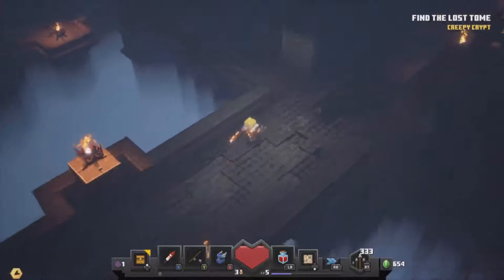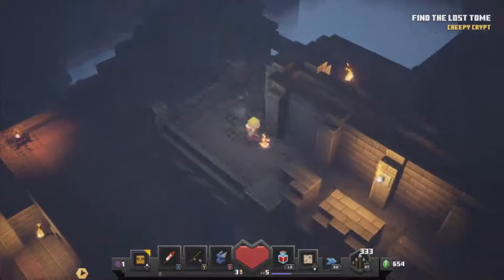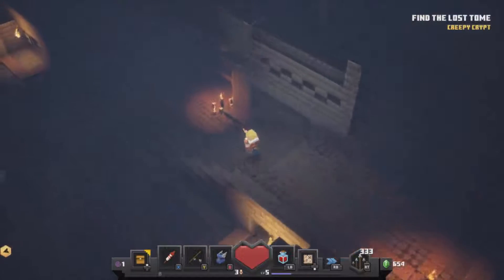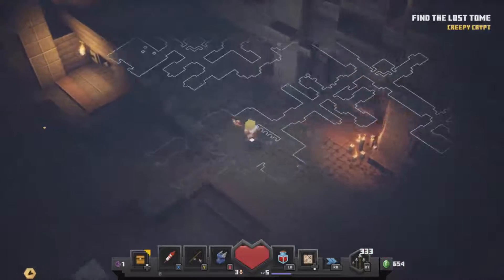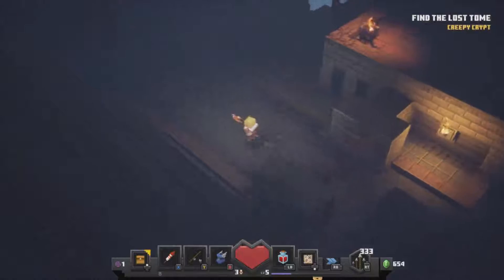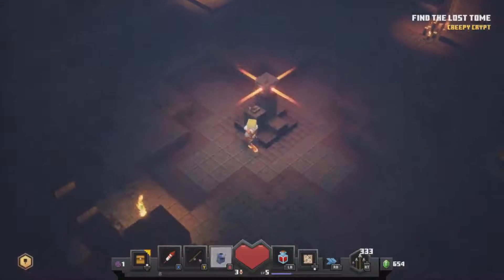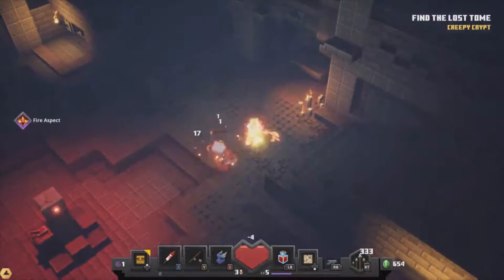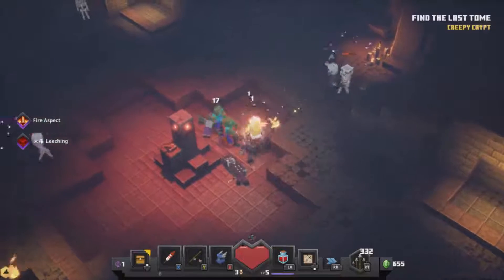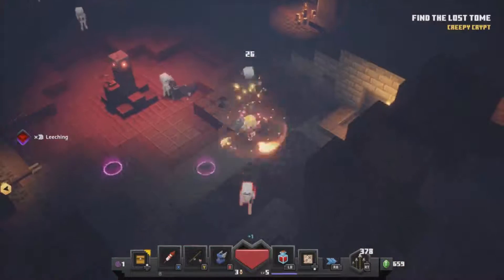Find the lost tomb — I'm getting there. Around here. Nope, nothing in there. Let's take stairs back up to where I was. Anything in this area? No. What did that do apart from spawn a load of enemies? Go on then, let's see what you've got. Stop running away from me, skeletons!